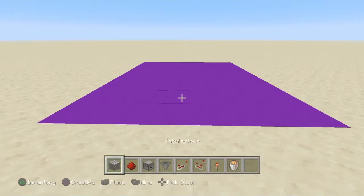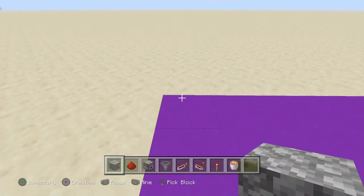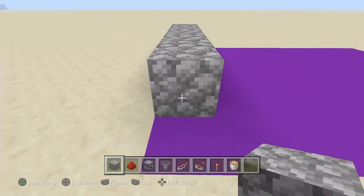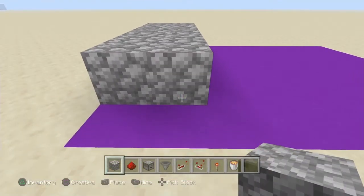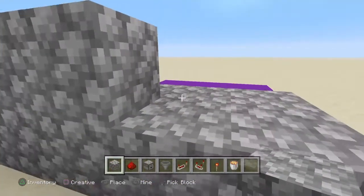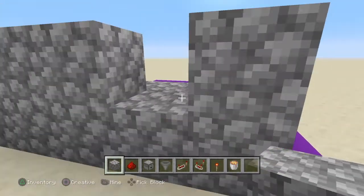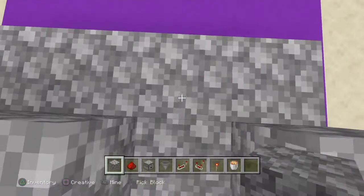We will begin the build by selecting our block of choice. Proceed to place 5 blocks like this, and then 5 more blocks behind it. Now place 3 more blocks like this, skip this block, and place another block right there. Now we are going to destroy this block.